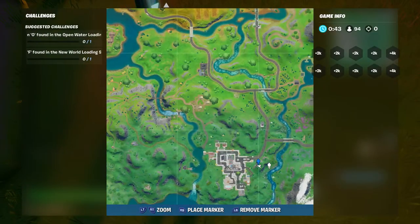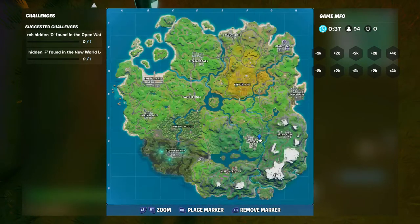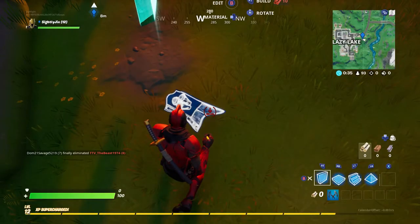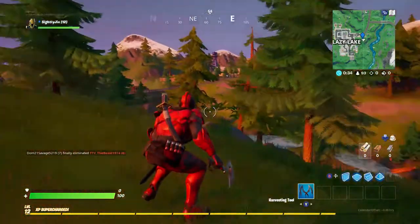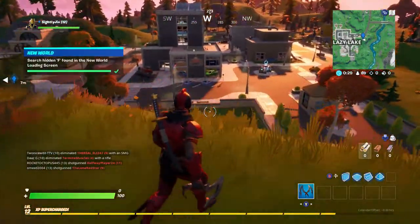Let me show you on this map right here near Lazy Lakes. Right here on this mountain — I'm flying it on right here. Going to exit out. You see it right there. And you'll see it right here. See how it looks like a weird rift? It doesn't look like an F, but that's the F.